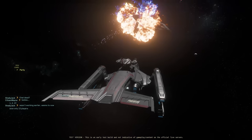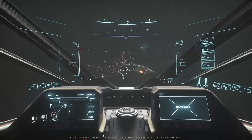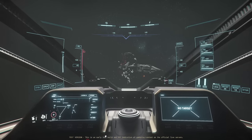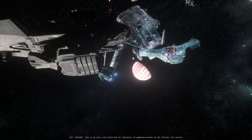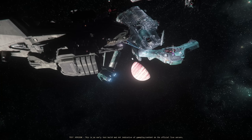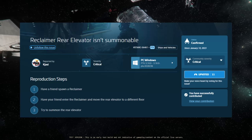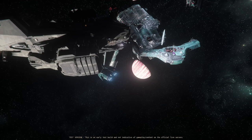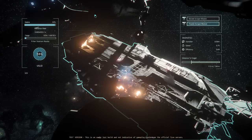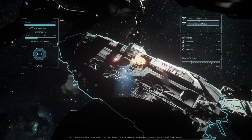With the Idris dealt a death blow, it was time to bring in the Reclaimer to see how much extra cash we could extract. And this is where the PTU really started being the PTU. There's currently a bug with the Reclaimer's elevator breaking shortly after takeoff, so we had a lot of fun just getting people to the right floors. After much workarounding, we managed to get a few people onto the bridge to operate the pilot controls and lasers, and a few down to salvage processing to get the boxes moving.